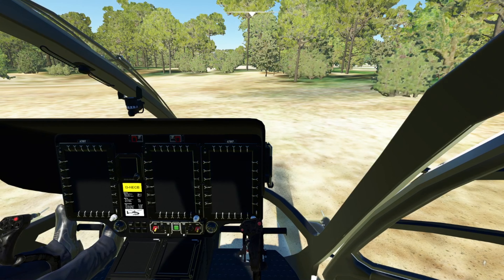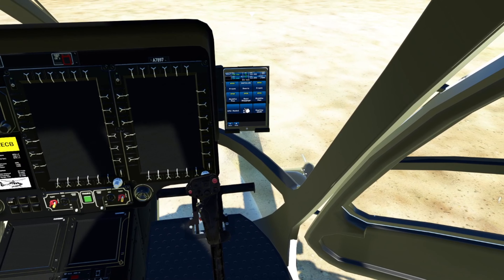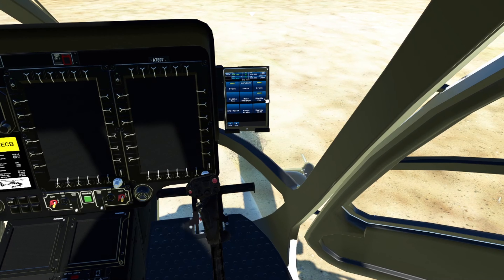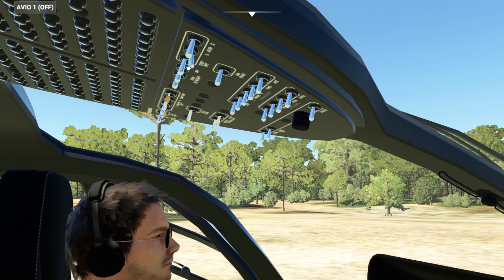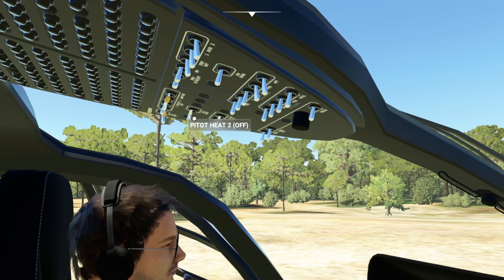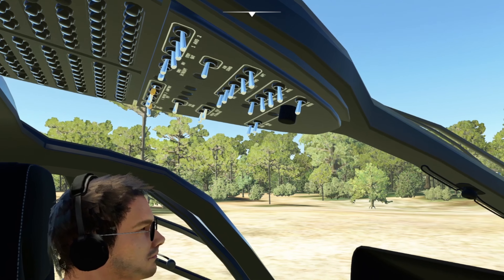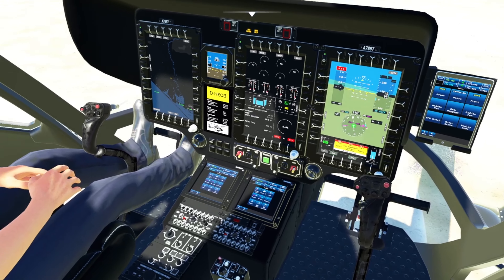We're going to start by closing our baggage door — that one is now closed. Then we'll close the middle doors and keep the front doors open for air conditioning because it's really hot here in summer. We can't turn the avionics on without the battery. Standby battery on, avionics on, aft fuel, forward fuel. Pilot heat not needed because it's really hot here. We'll turn all the lights on but not the landing lights. Now everything is starting up.